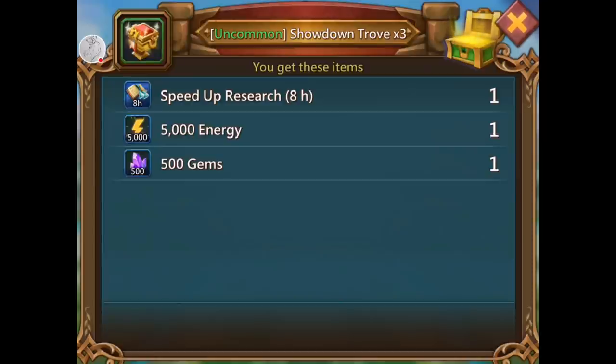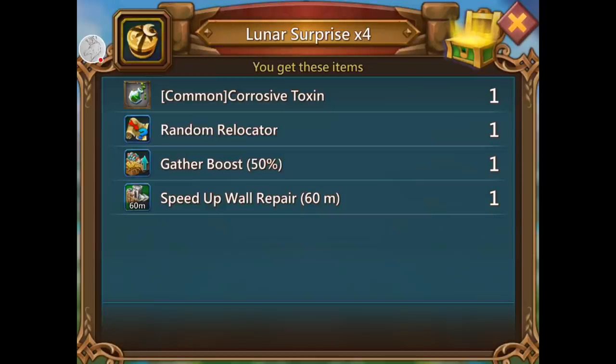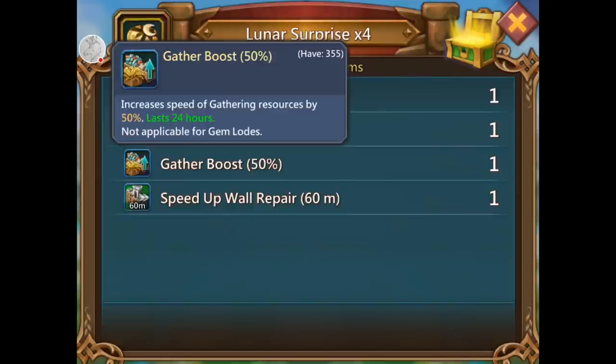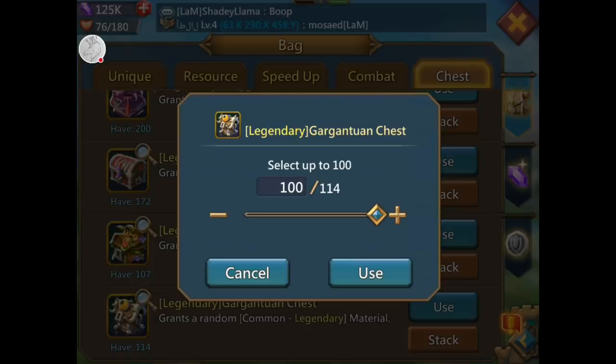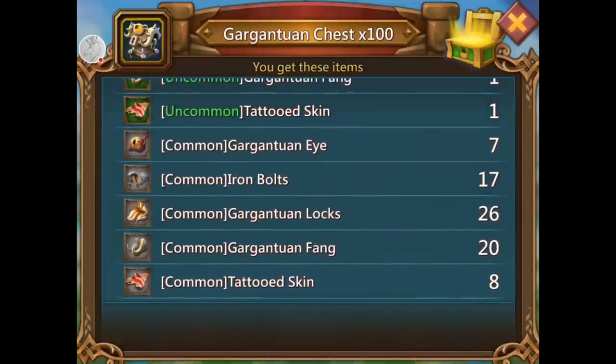It's a little better. Lunar surprise — corrosive toxin, that's kind of neat. Random relocator — I have 690 of them. Gather boost — 355, I don't need this. Look at that: 1,441 speed-up wall repair. Thanks. Anyway, I'm so ungrateful.